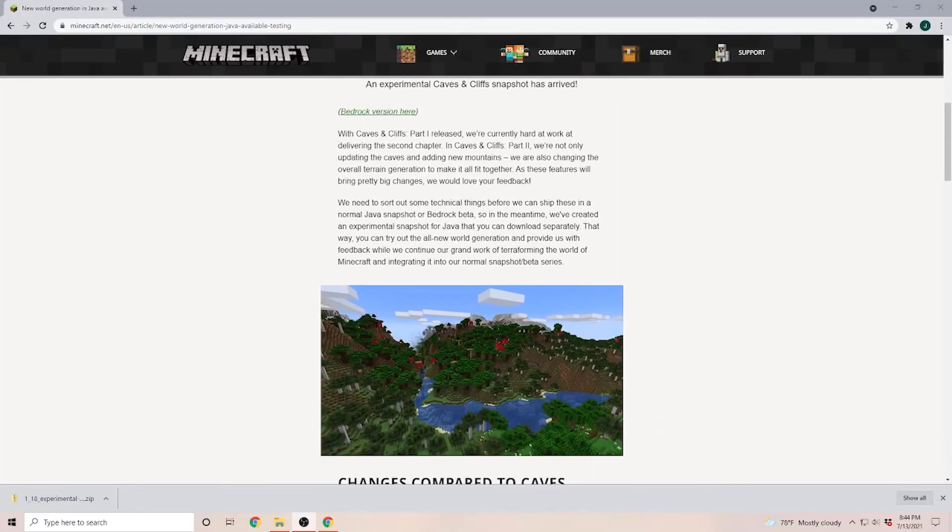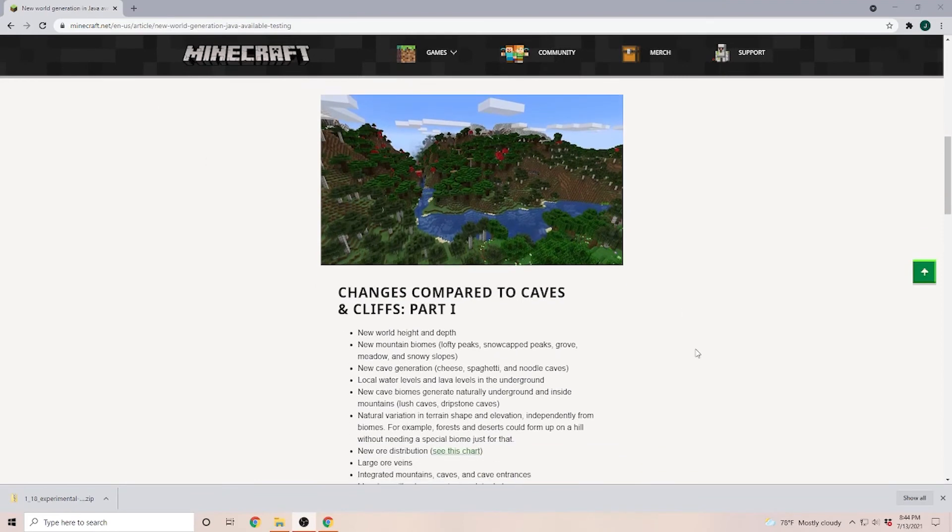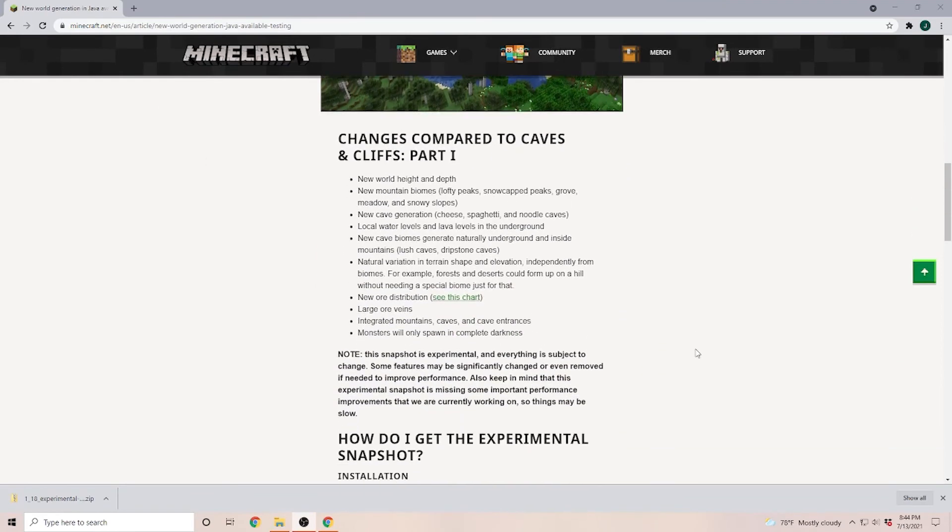Now on the Minecraft site — I will put the link into the description so you can look at it yourself — you can see the changes that happened in this very first snapshot. Some of the features we already had in some of our 1.17 snapshots, before Mojang made the decision to split the caves and cliffs update into two different parts.